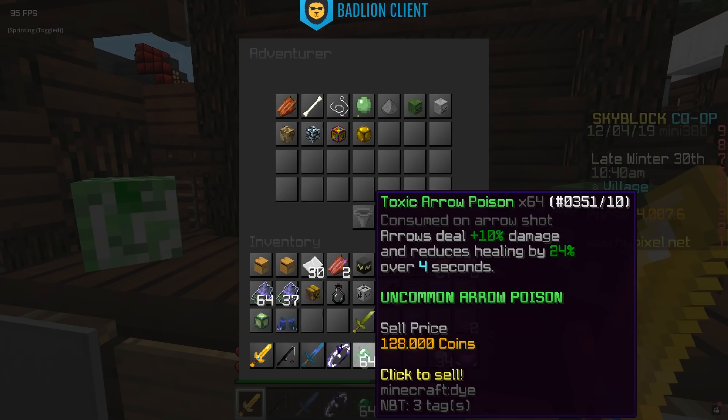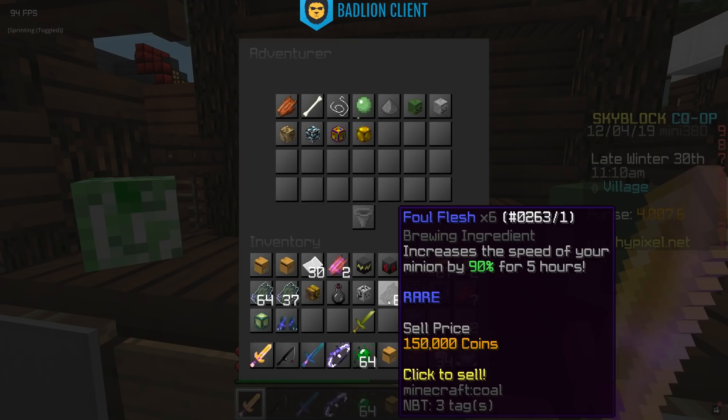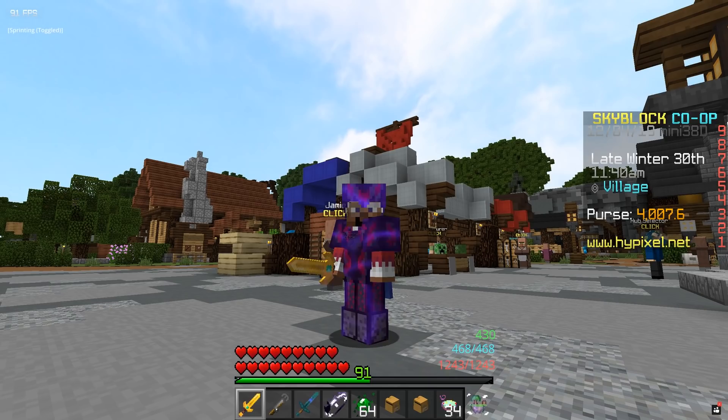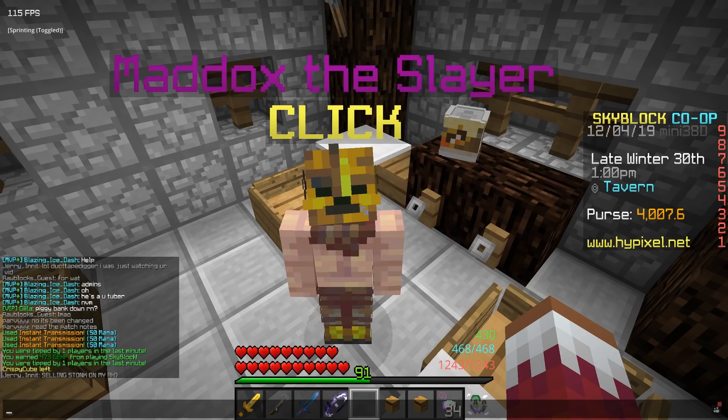You also won't be sad when you get toxic arrow poison anymore, because a stack now sells for 128,000 coins, or 2,000 coins per piece individually. The same goes for foul flesh and hamster wheels — hamster wheels selling for 20k per and foul flesh selling for 25k per. Foul flesh has also been changed into a fuel which can increase a speedy minion by 90% for five hours. Basically all slayers are now pretty much profitable, which means you might as well do slayers because you won't lose money.